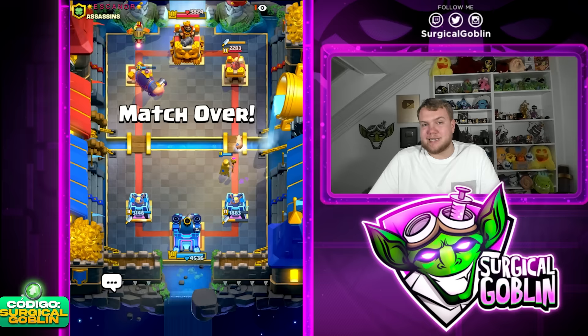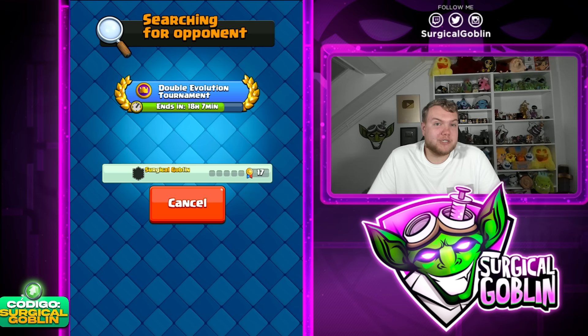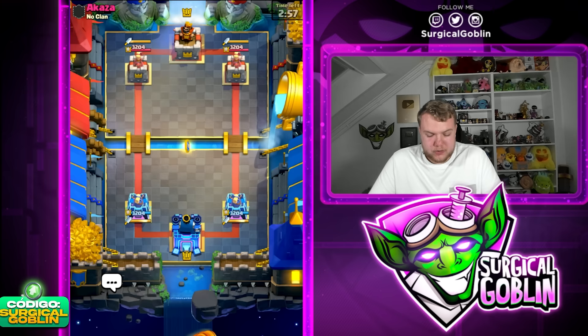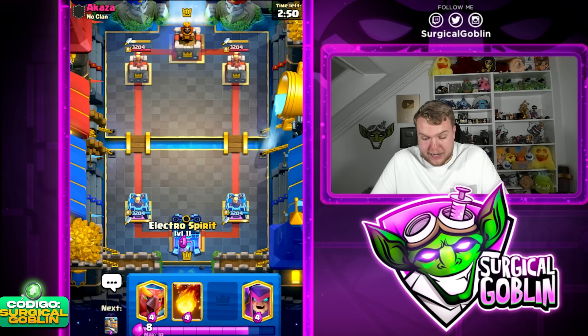I was like wait, what is he doing? Is he really gonna try to tower trade? I was 99% sure we would be able to not lose the tower while the Royal Giant obviously is going to take his tower, especially against the Dagger Dashes. So we're 17-0 right now! Let's do one more match and then we'll end today's video.